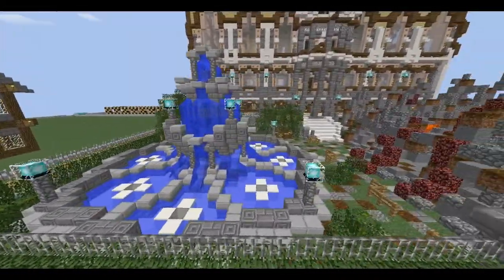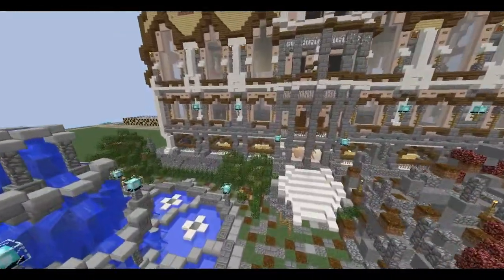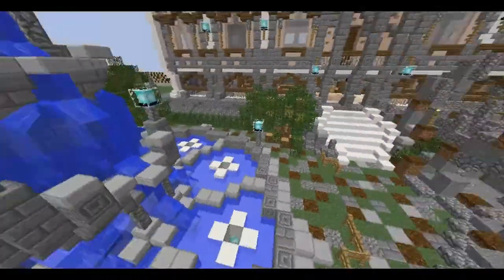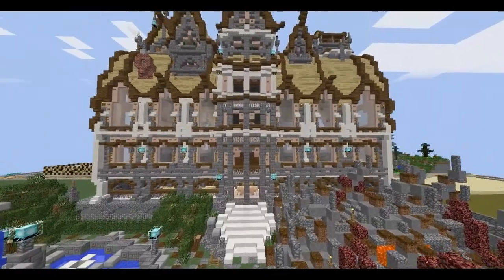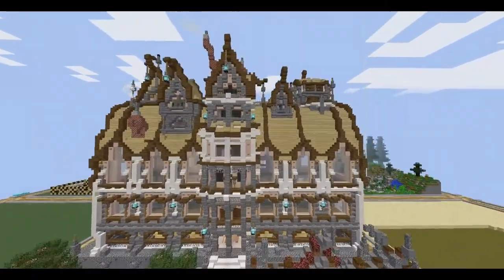Now we have some custom trees over here, which are mandatory of course if you want to make a good plot. Then we have the house, and the house has multiple levels — one, two, three floors and a top — and then we have all these detail pieces on here.